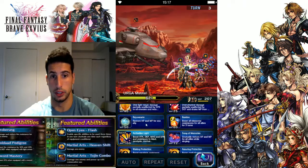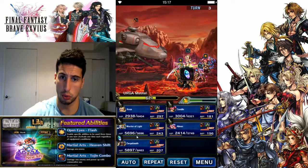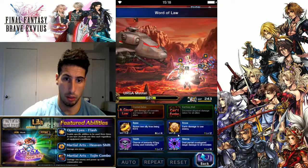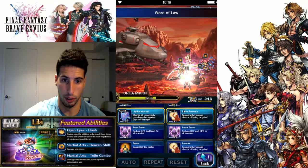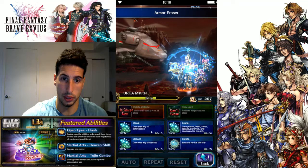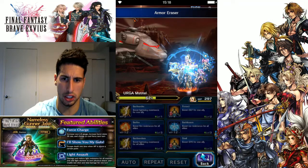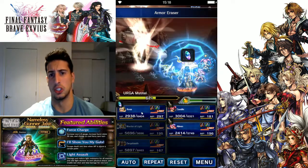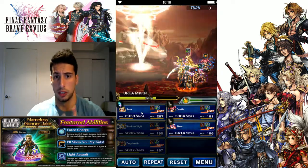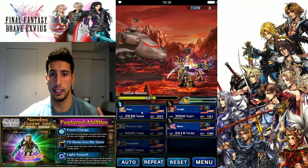If you need something different you can use Rejuvenate to put the buff on another character, but for now we're gonna use Word of Law on turn three. Warrior of Light is still covering everybody. Now we're gonna break his defense and spirit so he's gonna go down more. Dual white magic — actually we're just gonna cast Miracle, that thing is amazing.